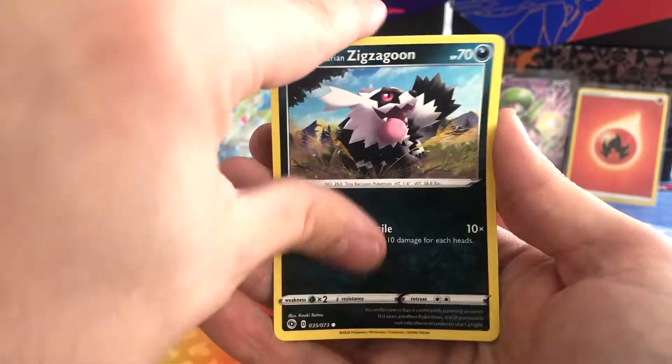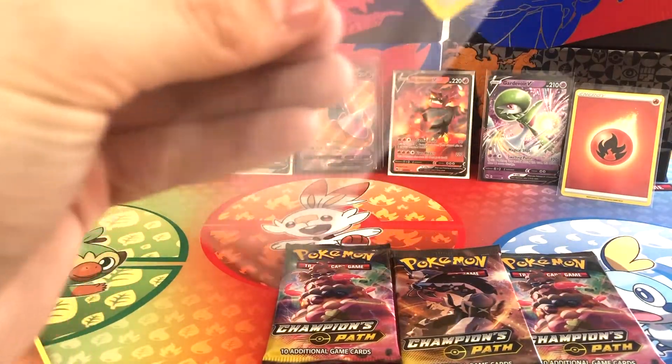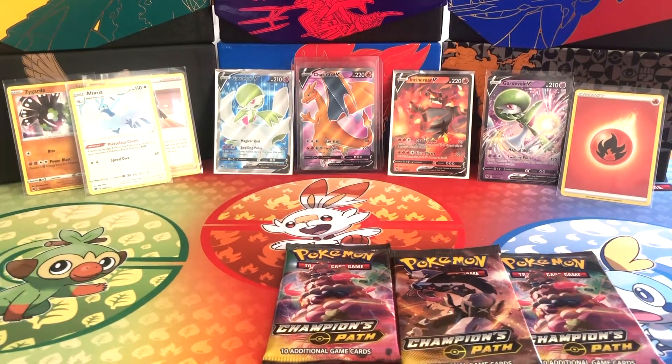Pack 7: Galarian Zigzagoon, Inkay Reverse Holo, and an Altaria Holographic. No worries — another holo. Pop you over there. That's okay.